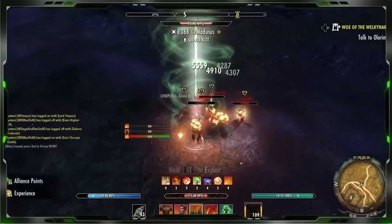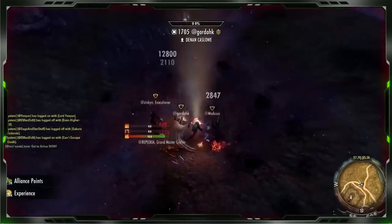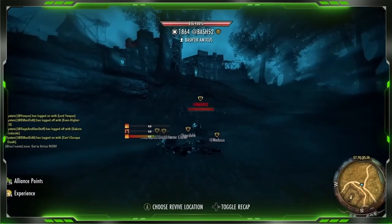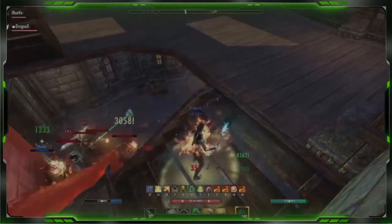Horcrux lands the Fossilize into the whip, bringing another player down — a huge explosion with the Occult Overload killing three more players on the stack.